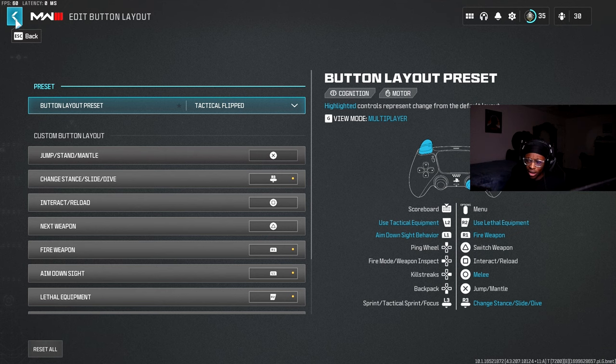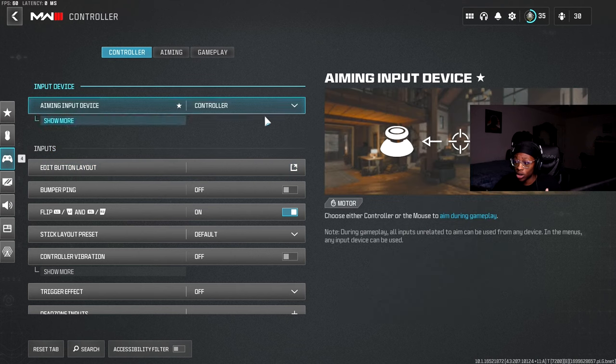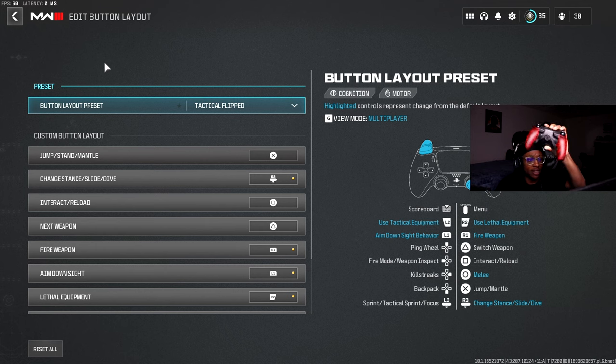If you have paddles on the back, you don't have to play on Flip — you can just play on Default and remap your buttons. If you have paddles on the back, you can remap buttons to jump, crouch, or whatever you want to do.